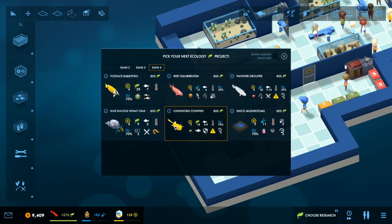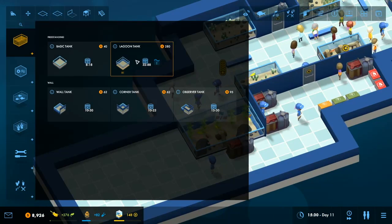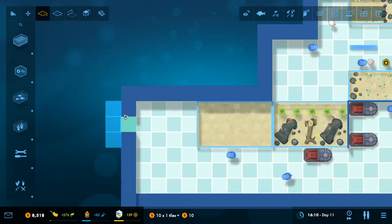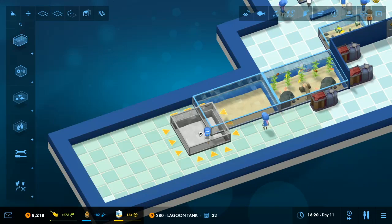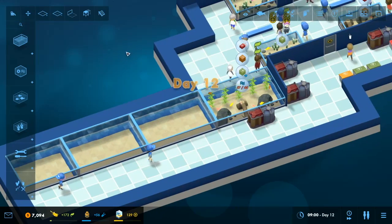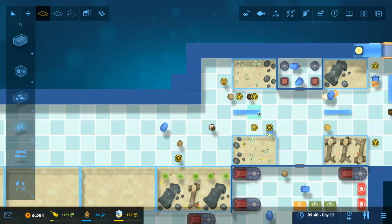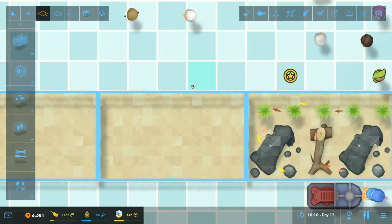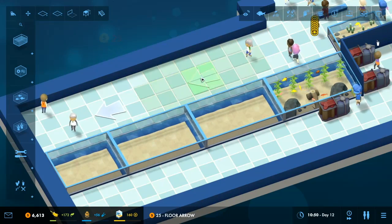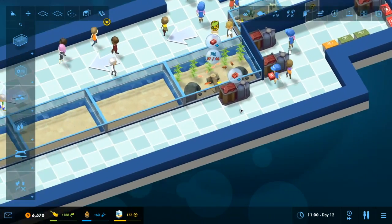Disco mushroom. This is how we can hit the game - it's not even possible. Let's add some arrows for people. Nice!